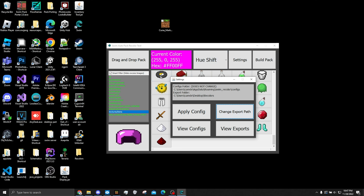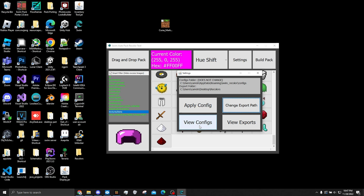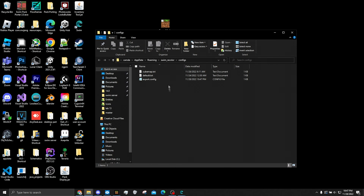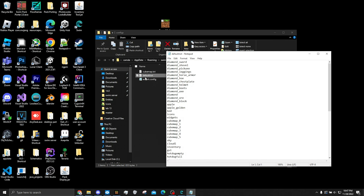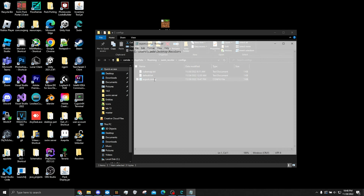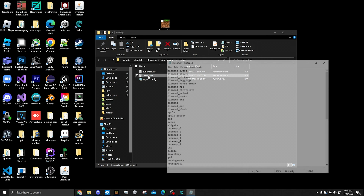Now whenever we build a pack, it's going to go there. Next we want to add a new config, because this is the automation part of the software. When you press view configs, it opens this folder in our app data. A config is literally just a text file listing all the names of the things we want to recolor — really easy. The default.txt is already generated by the program itself. Don't worry about the export.config — this is just what saves your export path, it's just a data file. Just let it be.